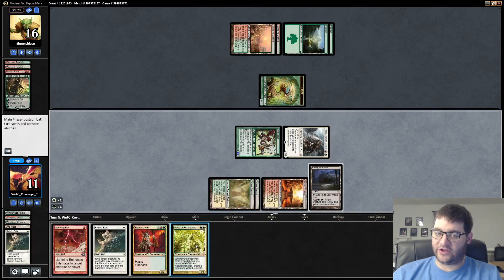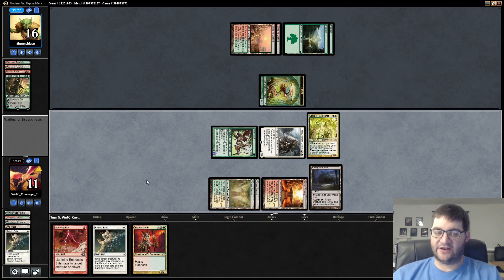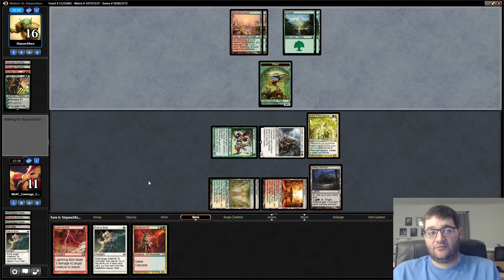We could end up not getting to play Bloodbraid next turn. On the other hand, we've taken Nissa off the board. Our opponent's non-basic lands come into play tapped. Monvuli Acid Moss is basically the breakpoint at 4 mana, or obviously their own Bloodbraid Elves. Bloodbraid Elf could be good against us — we'll see. We have a lot of powerful things on the board though, and that's good for us.